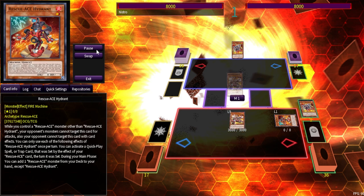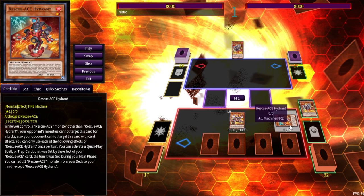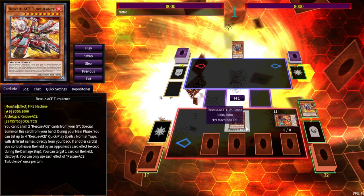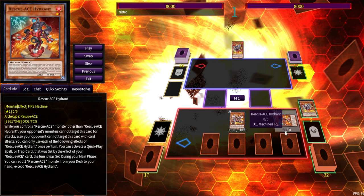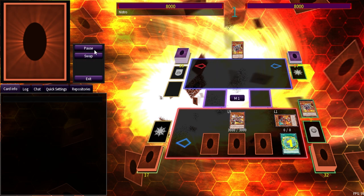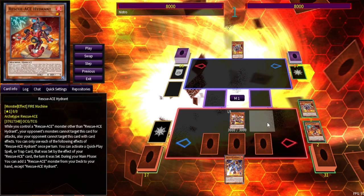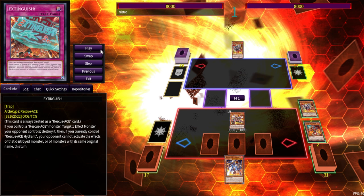Now we resolve Turbulence, summon it, and set four. You might wonder where the board-breaking part starts — this combo isn't really to break a board. If you have any two monsters including Hydrant, and access to Hydrant and Preventer that hasn't activated its effect this turn, that's where the combo really starts. If you have Hydrant, Turbulence, and Rescue Ace Preventer, you can pull off the full Terahertz combo.